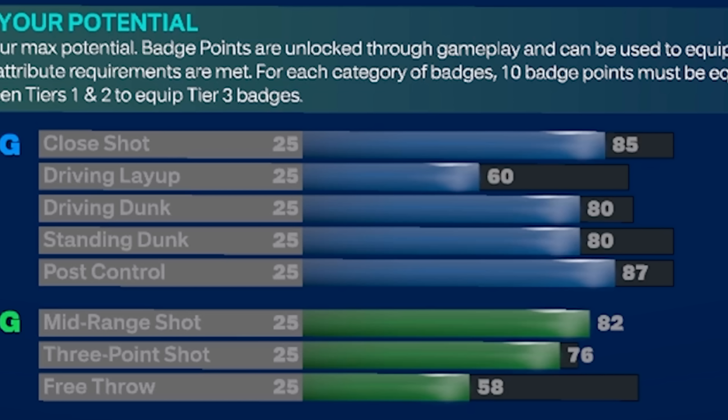Starting off with the finishing, we have the close shot at 85, which is going to get you Gold Fast Twitch, Gold Masher, Gold Fearless Finisher. Overall you're just going to be a really good finisher in the paint, and that high close shot is also going to help you hit more post hooks because you'll also have access to Hall of Fame Pro Touch on this build.